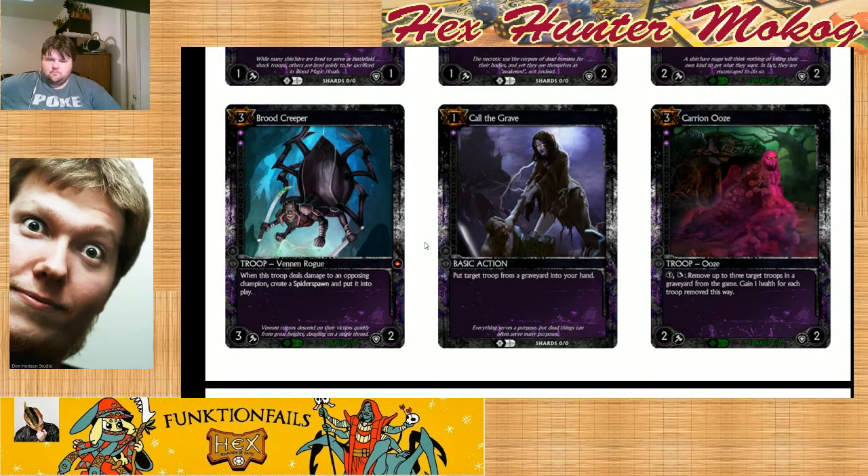Spider Spawn, I think it's a 2-1. Oh, it's from a graveyard — the reason they're liking it is because you can pull from your opponent's graveyard as well. Call of the Grave is good. Just real quick on Brood Keeper — in Constructed, set one seems very 3-drop centric, and this is not strong compared to the rest of the 3-drops, which are ridiculous. In Limited, it's an uncommon. A lot of the time it's just not going to connect to your opponent — they'll block it and stop you from getting a Spider Spawn. And even if you do get one, getting a 2-1 isn't the most amazing thing in the world.